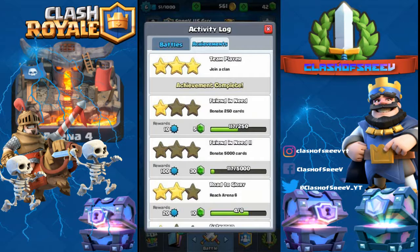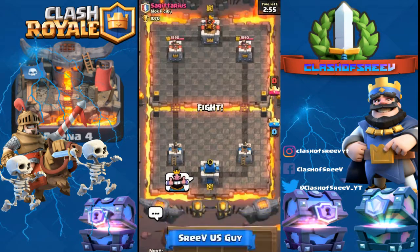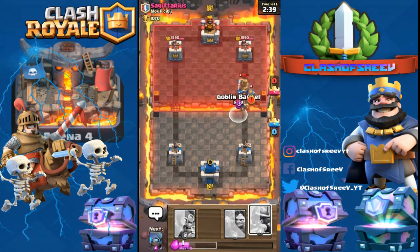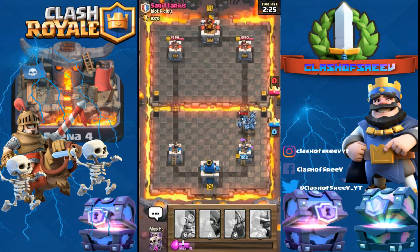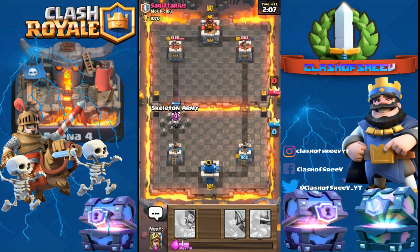Let's do another battle and maybe end the video. If we win this battle we get three crowns and can open our Crown Chest. I'm going to push my Prince in. He also has a Prince and a Valkyrie. Let me put my Goblin Barrel to kill his Prince. I'll deploy my PEKKA near the Musketeer to kill her first.